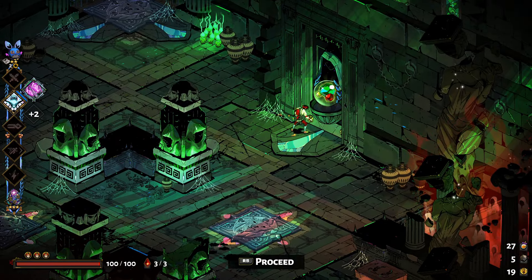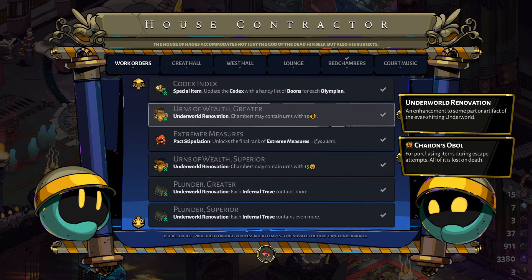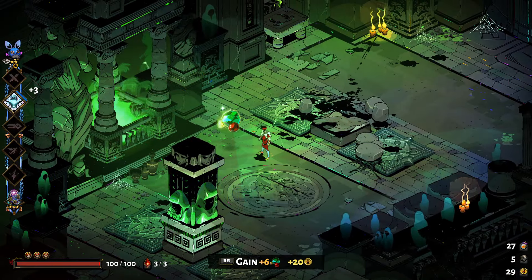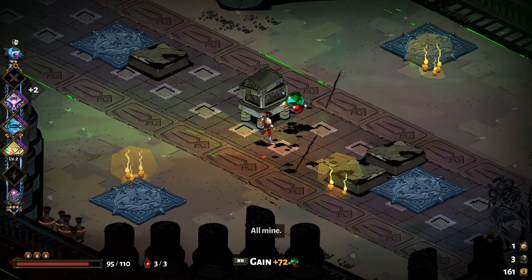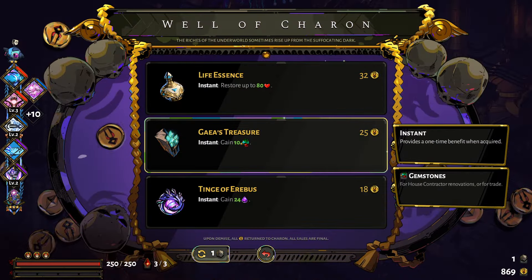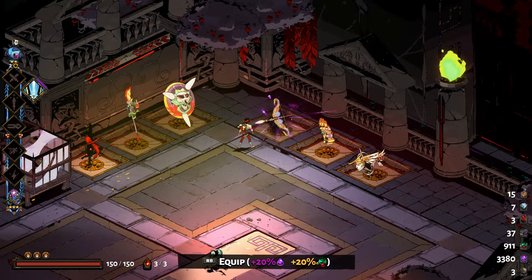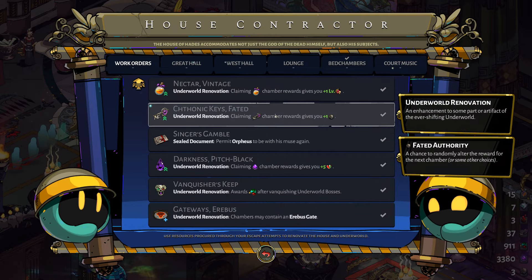Now we're going to talk about how to get gemstones. Gemstones are mainly used for house contractor upgrades and can also be used to gain other resources at the wretched broker. They are dropped from chamber rewards, and if they have a skull you'll get rewarded more gemstones. Rewards come from opening infernal troves, completing prophecies, special deals at the wretched broker, and are rewarded from beating bosses if you unlock the vanquisher's keep from the house contractor.